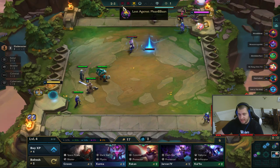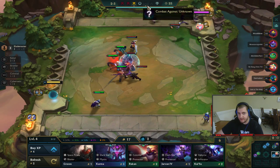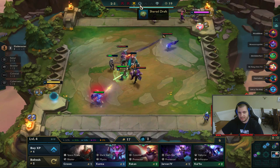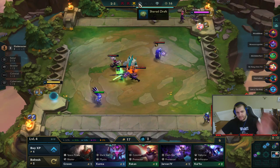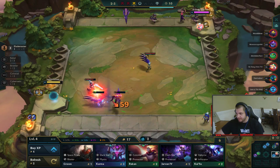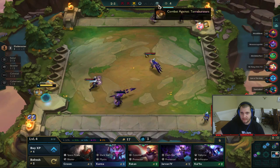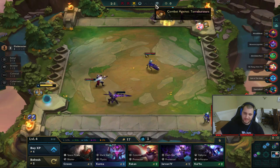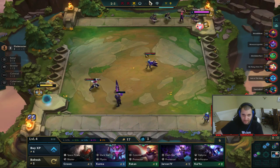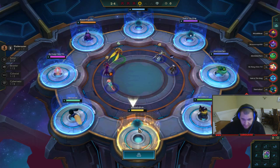Every round goes like this: there are five PVP rounds. This middle round is the carousel, where there's an item on a unit and you pick what you want. The earlier you are in the pick order, the earlier you get to choose. At the very last section is a neutral PVE round where you can get items. You cannot get items anywhere other than the carousel and the PVE neutral rounds, unless you have Space Pirates equipped.